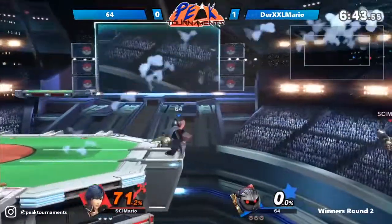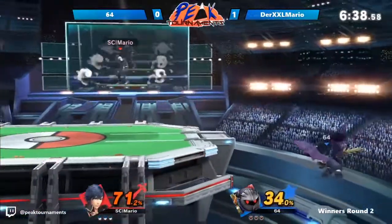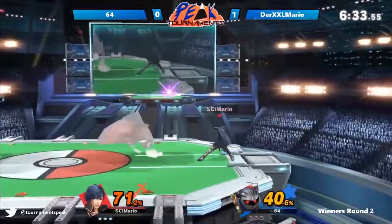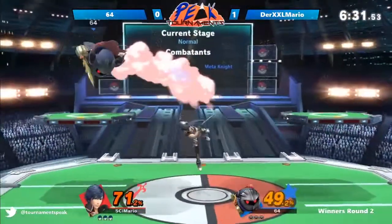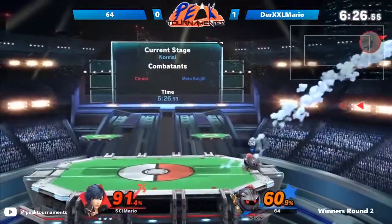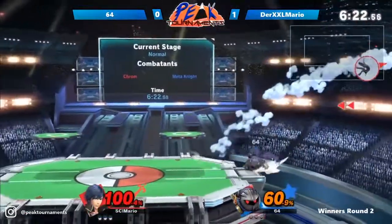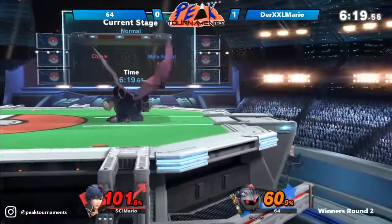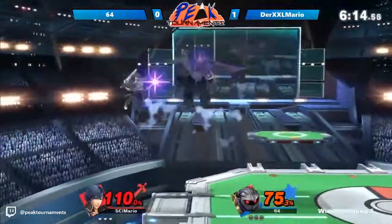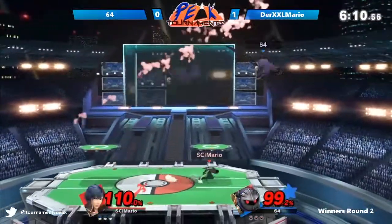And gets the read on the roll in. Chrom can't quite get a single hit. But there he goes again — speaking too soon, the jinx. There with the down-B again. That down-B is pretty clutch. Brutal for Chrom. The edge guard coming in, though. Good on Chrom for recovering low, because you know Meta Knight can really take advantage if he recovers high. Considering Chrom's recovery isn't that good, he's doing very well.